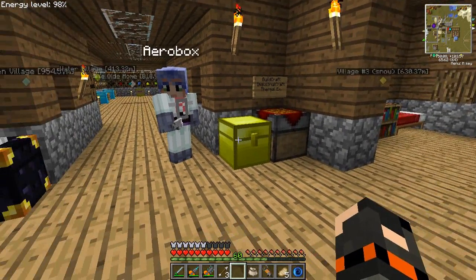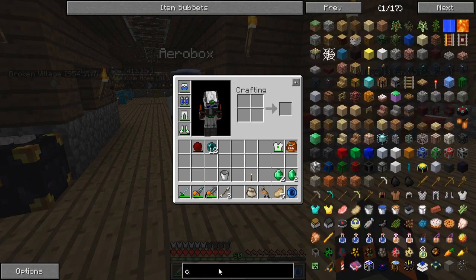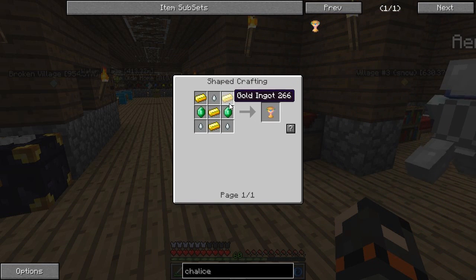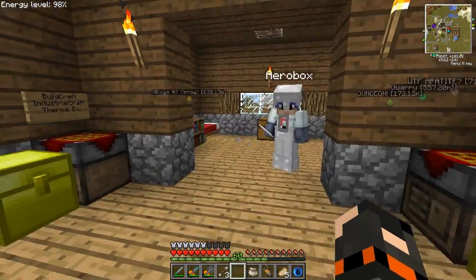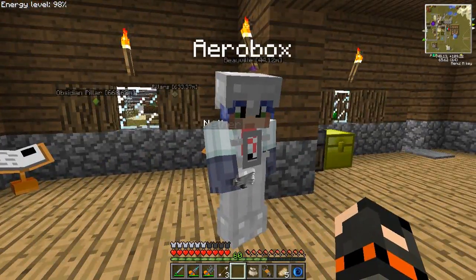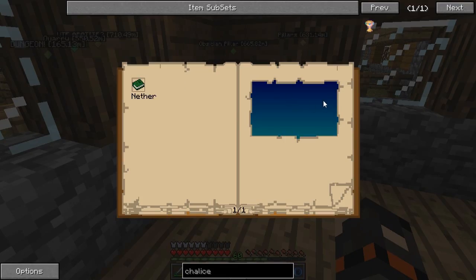So what we need is ghast tears, because the item we're going to make is called the Empress Chalice. It's an infinite water bucket, which is awesome. I can't wait for that. So we need three ghast tears. We needed the emeralds for the cloak, and that's why I got four of them, because I thought we could both have the cloak.